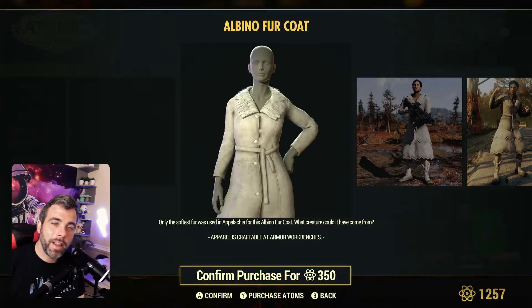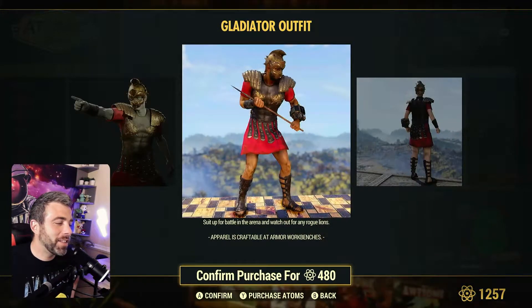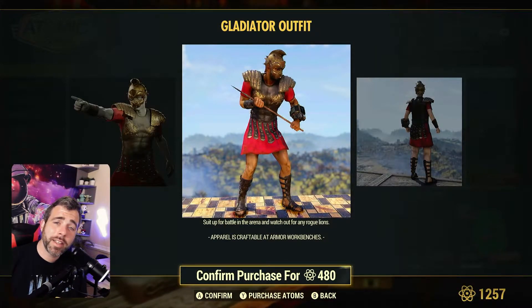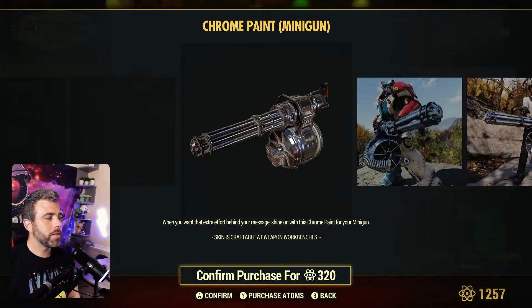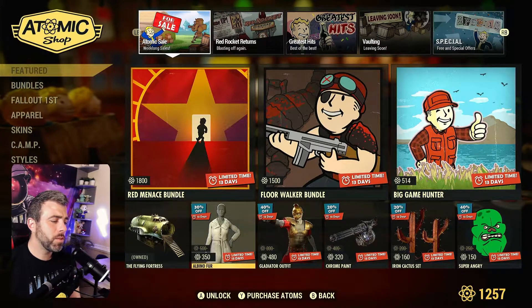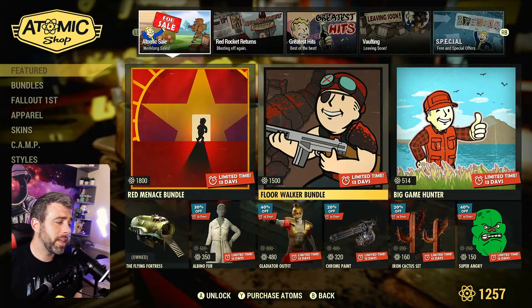My girl wants the Albino Fur Coat — that's clean, all the ladies will be rocking it looking like bosses. The Gladiator outfit is an old one but still awesome. Chrome paint on the mini gun is stupid clean — not bad at 320 atoms. Mind you, a lot of this stuff is 20 to 40 percent off, so you're getting a deal on most of it anyway.